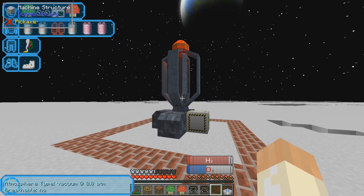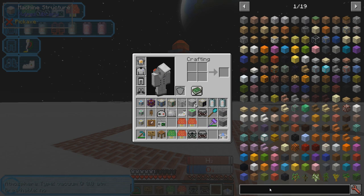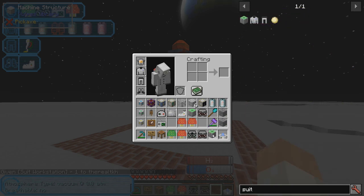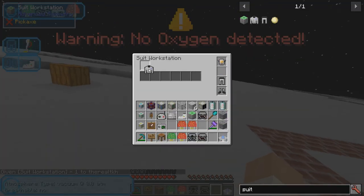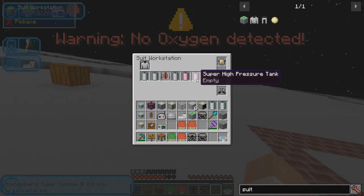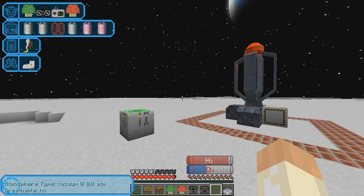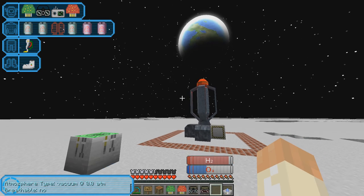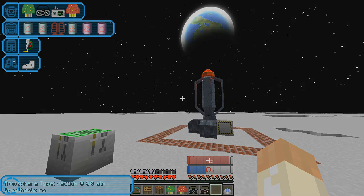That's pretty much it for this video. If we take a look in the suit workstation now we will get damaged — as you can see, removing pieces in space is bad. In the next episode I will actually go through how to get here, so I hope I see you then. Take care and bye.